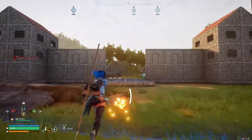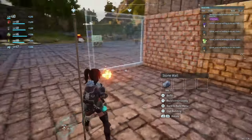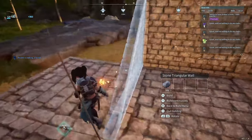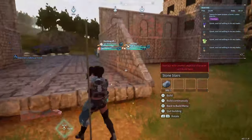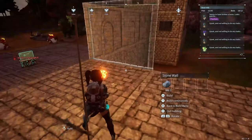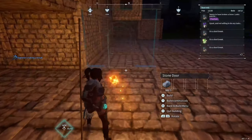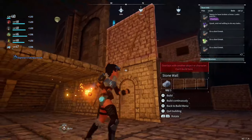We're going to build up the entrance way a little bit here, though I do go back and edit this later to make a couple of changes because I wasn't too happy with it. You will see a door in the next part of the video, but we're completely moving that — so just ignore the door for now. Continuing on with the inside, we're going to put a door frame down here followed by a wall above it.